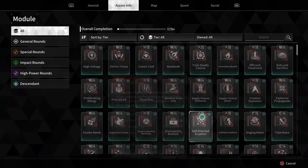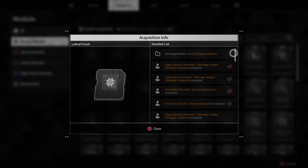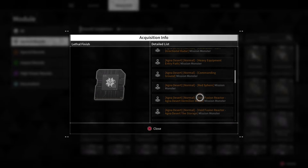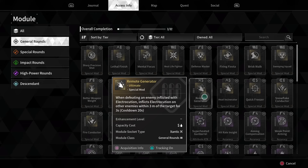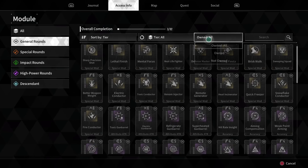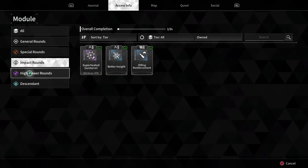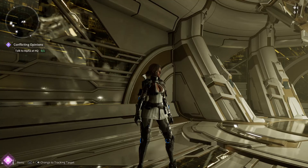For example, 'General Rounds: Lethal Finish' — if you hit acquisition it tells you places like Swamp Walker or Aga Desert Fortress where you can find this mod. So if there's a specific one you want, the game will tell you where to get it and you can track it. If you go into 'Owned,' it shows only the mods you've actually picked up, not just all available ones.